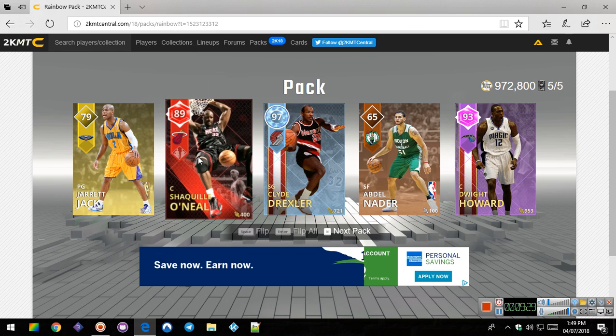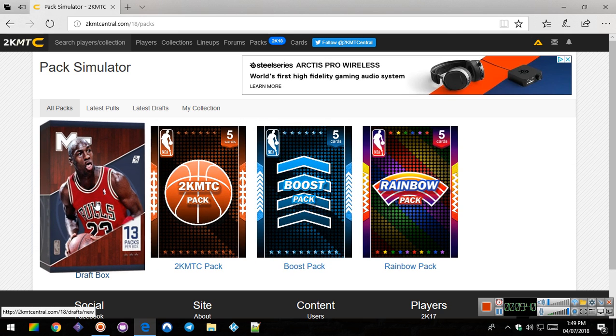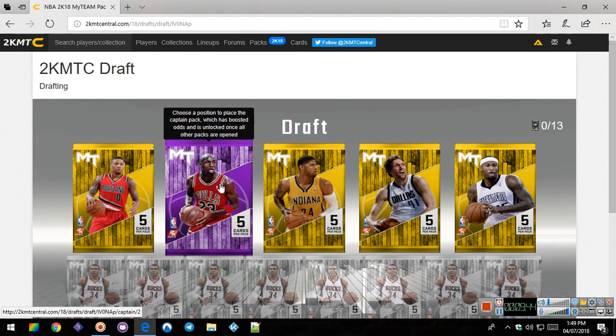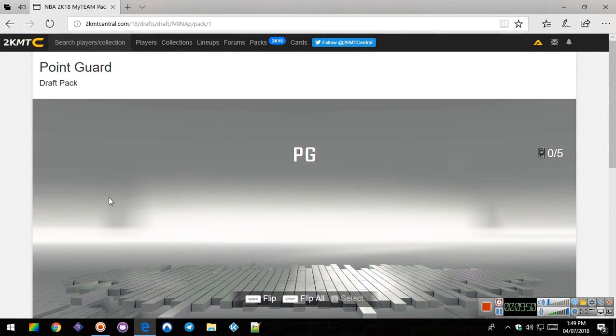I just noticed we got a Shaquille O'Neal from when he was on the Heat - but he's not that good. His card is not as good. Alright, let's get straight into this. The reason I always pick shooting guard is because of Michael Jordan - he's a shooting guard. So that's why I always pick that.